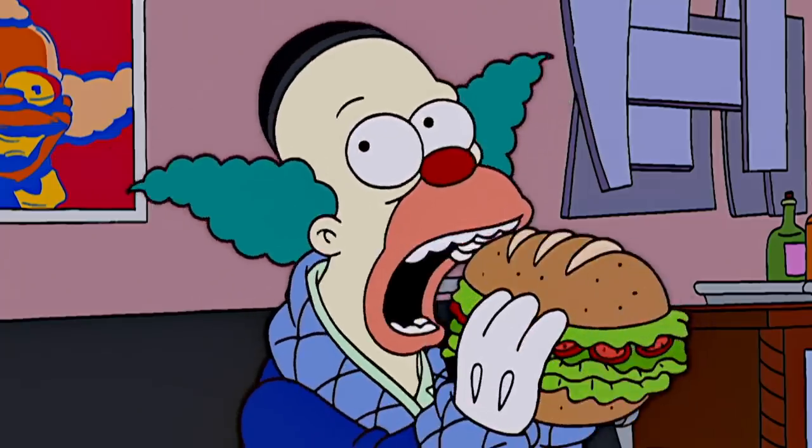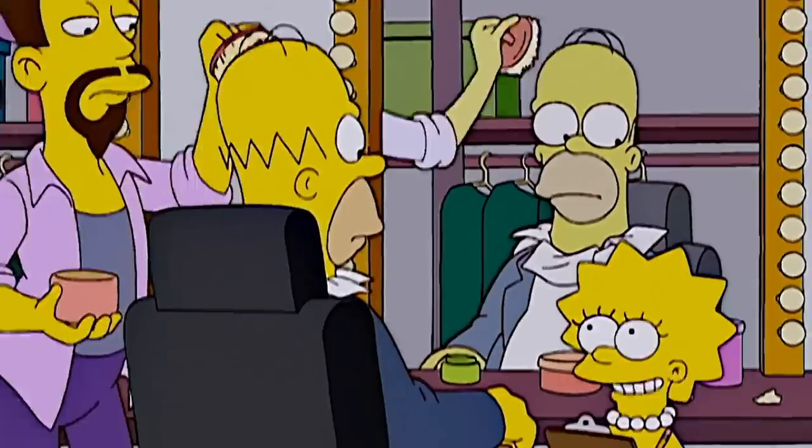Now you might notice this isn't the first time Homer has literally replaced Krusty, and that actually has its origins way back in the beginning of the show. If you notice, Krusty looks exactly like Homer with just a few changes of color and hair and nose. And that is because Matt Groening's original intent was for Krusty the Clown to secretly be Homer's alter ego.